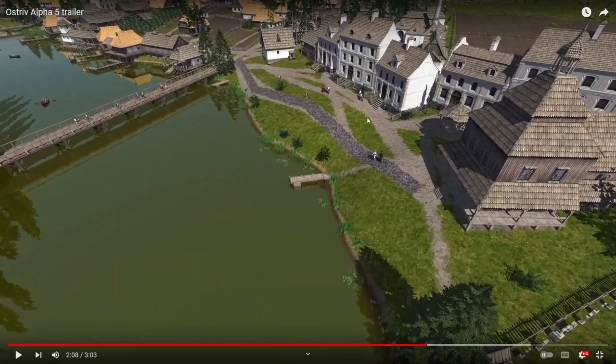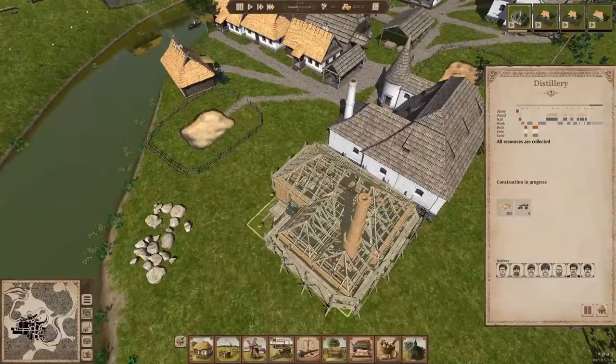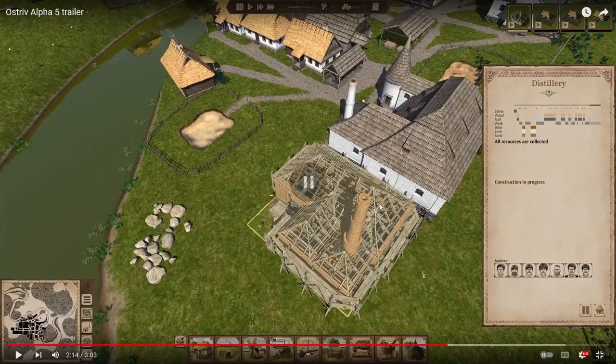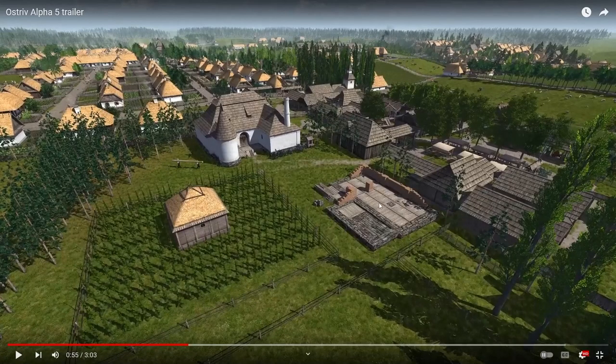Granted it's a bit unusual for the age and time period, but they look stunning. I can see you could kind of make a semi-Victorian or Elizabethan style settlement. Oh hold on — that's a gorgeous looking building, absolutely stunning. Distillery — I'm assuming that's for alcohol. It requires stone, wood, nails, brick, lime, and sand — that's an expensive building. And I'm pretty sure that's the same footing we saw earlier — yes, that's the distillery exactly.